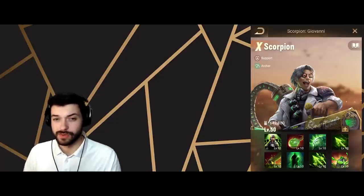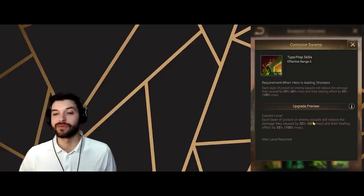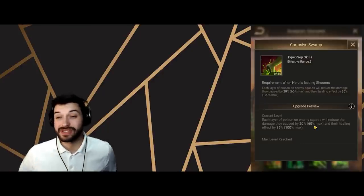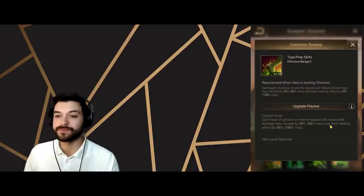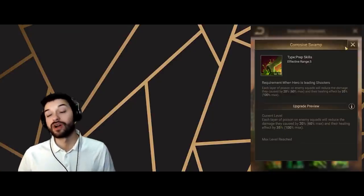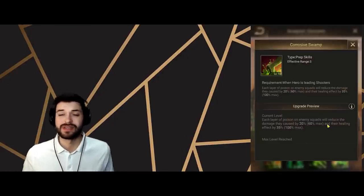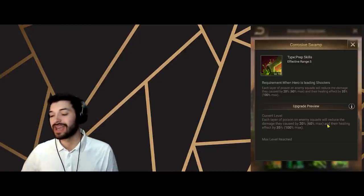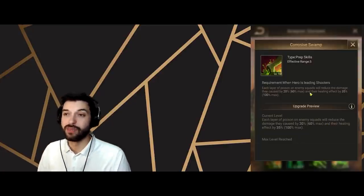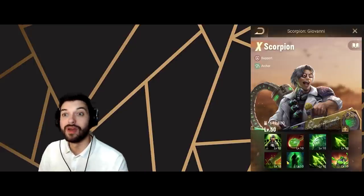His fifth ability, Corrosive Swamp: each layer of poison on enemy squads reduces the damage they deal by 20, and stacking up to three layers gives 60 damage reduction max. Their healing effect is also reduced by 30 per stack, up to 100% — meaning they can't heal at all. This is a prep skill, active from round zero, always on. You cannot cleanse it. Corrosive Swamp is crazy OP — if you get those layers stacked, they basically deal no damage and can't heal.